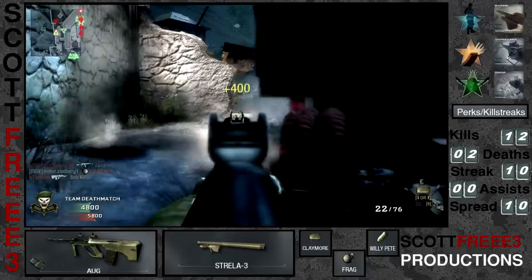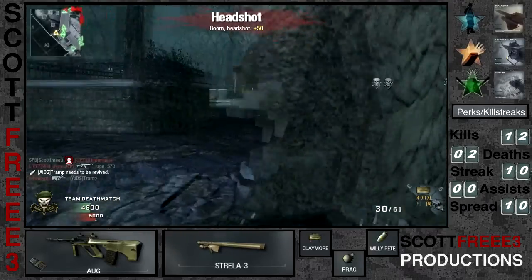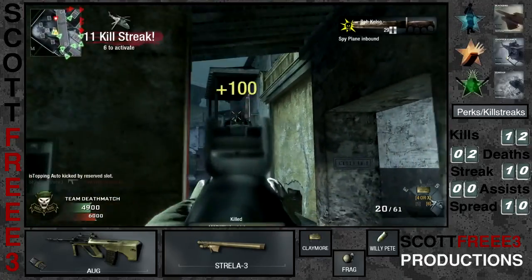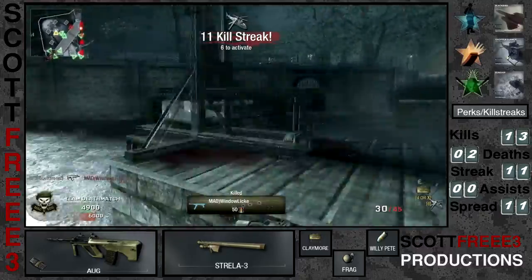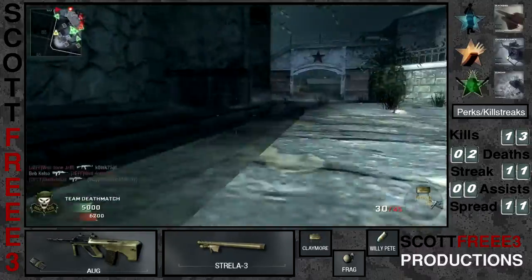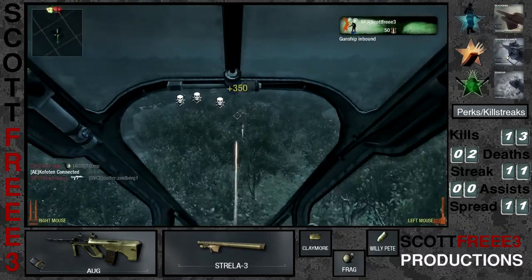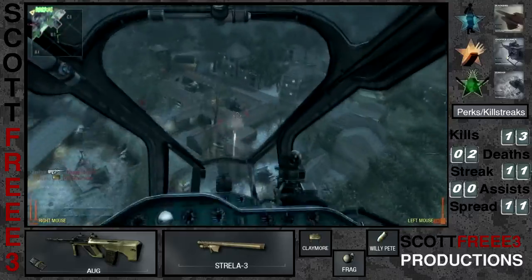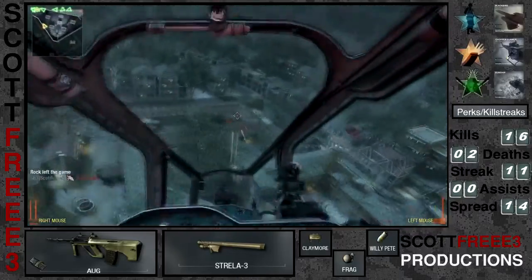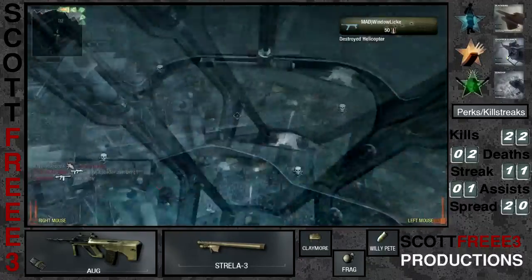The hint I would give for this game is always shoot from cover and always move to cover, because there's always someone in a corner or a sniper from long distance that's going to shoot you down. I gave these tips in Modern Warfare 2 as well because it was very simple to get killed. Also in these videos I've quickened up the chopper gunner and the gunship segments so you guys don't get too bored.